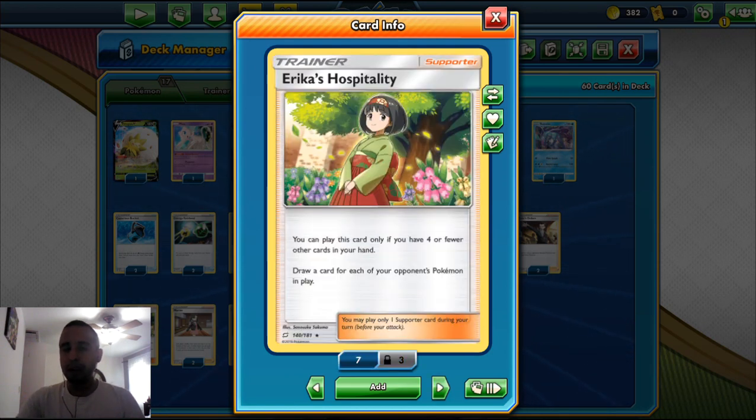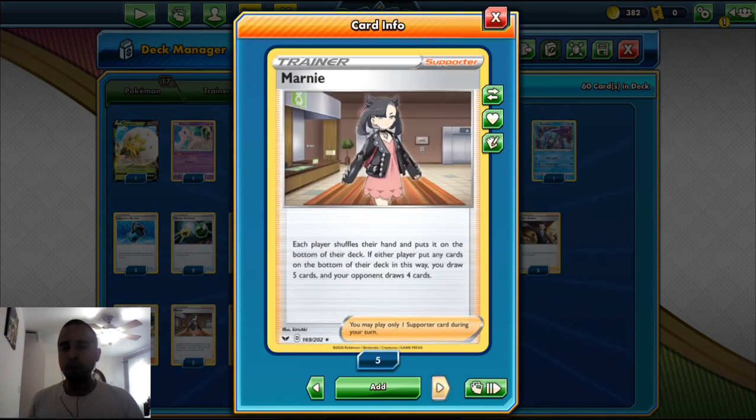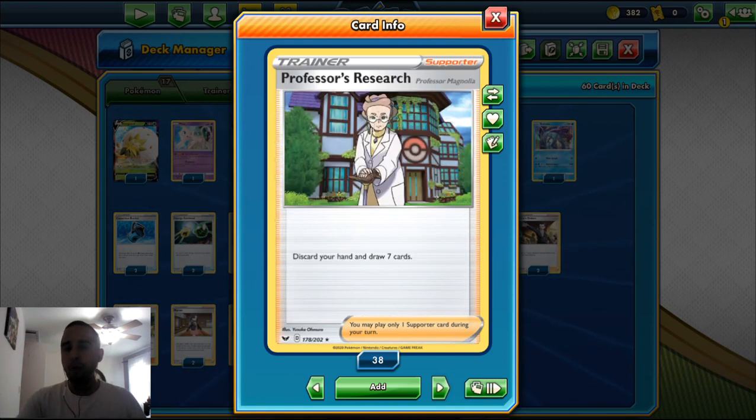We play two Erika's Hospitality — we draw a card for each of your opponent's Pokemon in play, but we need four or fewer Pokemon to play it. Very good against Eternatus because we can draw up to nine cards if they fill up the field. We play two Marnie — we shuffle our hand to the bottom of the deck and draw five cards, and the opponent draws four. If they have a big hand we can use this to limit their resources. Then we play Professor's Research — best draw Supporter in the game, just discard your hand and draw seven.